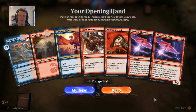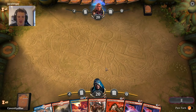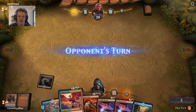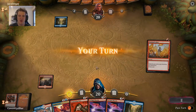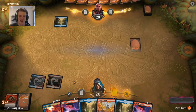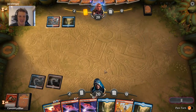This opening hand is pretty sweet — we've got a Crash Through, a Tormenting Voice, an Enigma Drake, two Phoenixes. It's an easy keep. I'm likely to play Crash Through right away because I need to draw into Chart a Course and more ways to discard the second Phoenix — plus we need another land to play the Enigma Drake. Warlord's Fury, discarding Arclight Phoenix. Please don't Spell Pierce me — that'd be crazy. And suddenly we're Phoenix-flooded, which is getting me a little nervous.